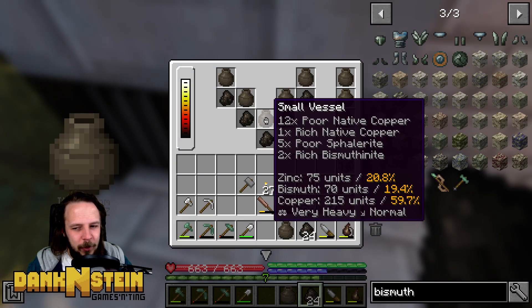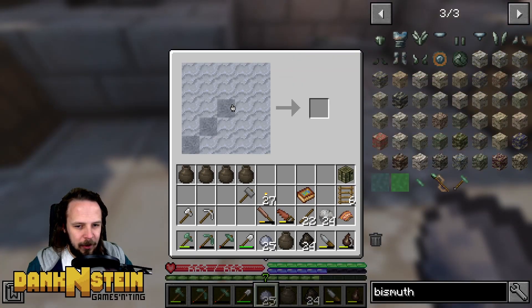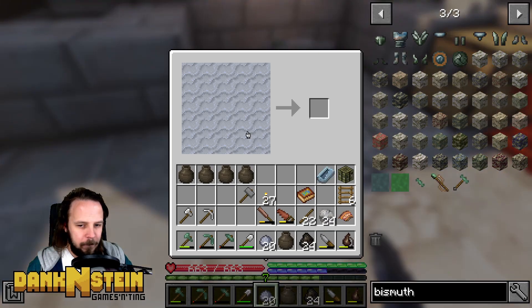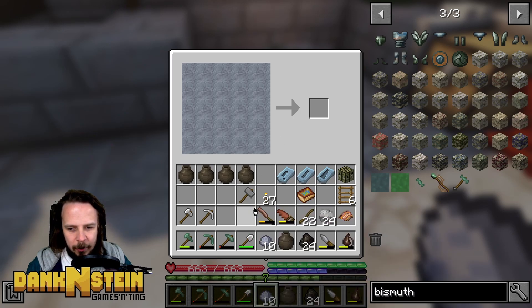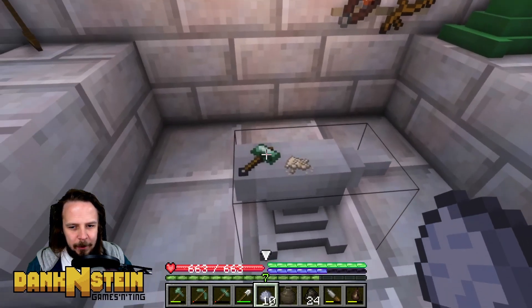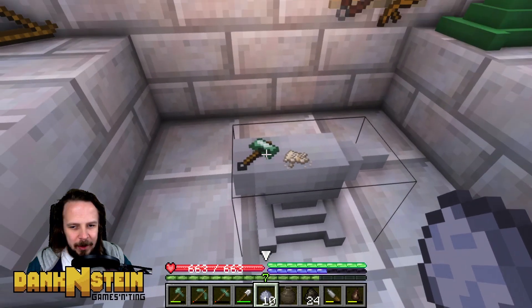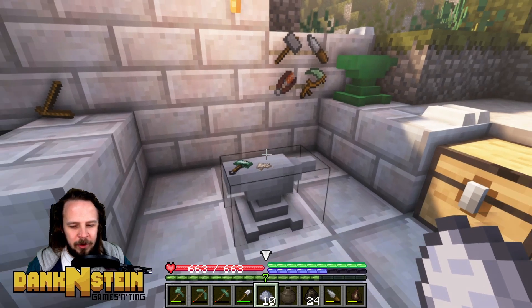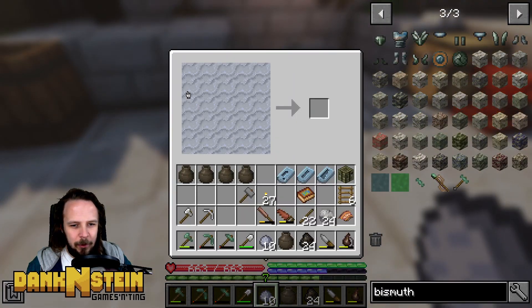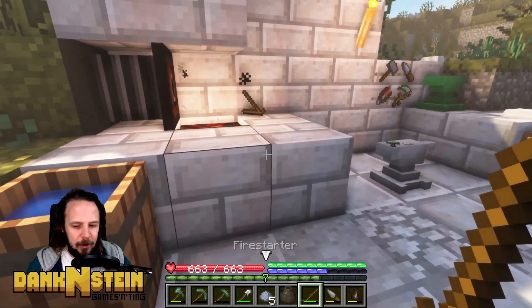Before we do that, we are making four tools. I think we make ourselves another saw, another chisel, definitely another pro pick. And then do we make a second pro pick or another hammer so we can leave one hammer behind here? We're going to probably set the bismuth anvil back up here, so leaving one hammer behind might be just a kind thing to do. Why don't we make ourselves another hammer for the anvil that we take with us.